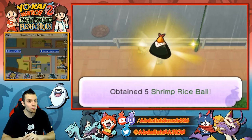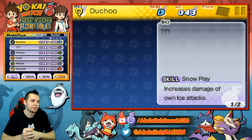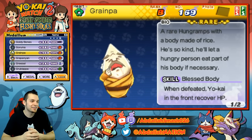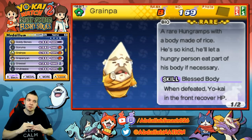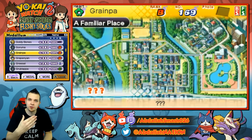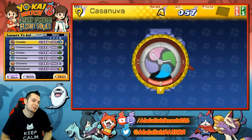Let's go take a look at his medallium entry since we're here and we finally have Grainpa. He's insane — a rare Hungribs with a body made of rice. He's so kind, he'll let a hungry person eat part of his body if necessary. He's got the skill Blessed Body, so whenever he gets KO'd, everyone else in the front row gets HP. His moves are Head Smack, Restore Rice's Kindness, and of course Fresh Impact — so healing allies and boosting spirit for health regeneration. He's okay, he's not the best healer in the game, and for the amount of trouble he is worth, he should have been way better. But it's Grainpa — what are you gonna do?